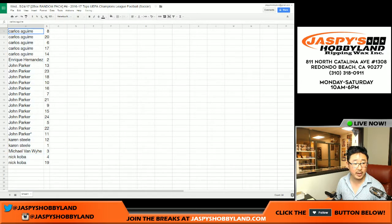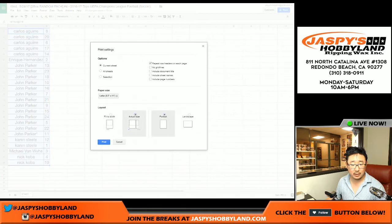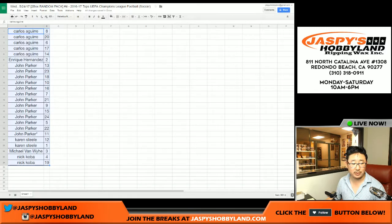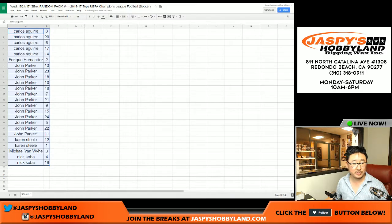Let's alphabetize this by column A. Actually, if you don't mind, John, I think I'm just going to skip you until the very end, because you have the most packs by far — it'll just be easier that way. So we'll go Carlos, Quique Hernandez, Karen Steele, Michael Van Wythe, then Nick Koba. And then we'll close out with all of John's packs.